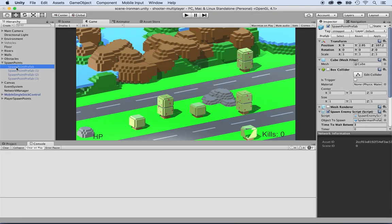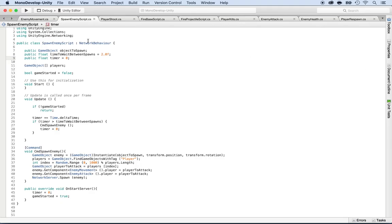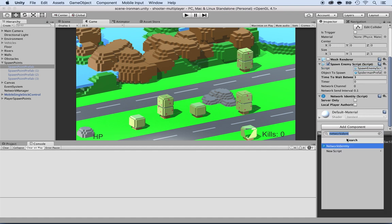Also, make sure you go to the spawn point prefab and add the network identity, because our spawn enemy script depends on it since it has a network behavior. Without a network identity, there is no behavior. I added it myself — click on add component, then network identity.